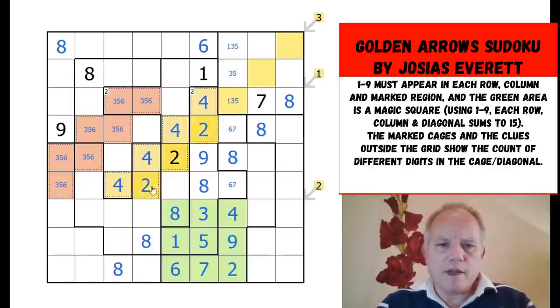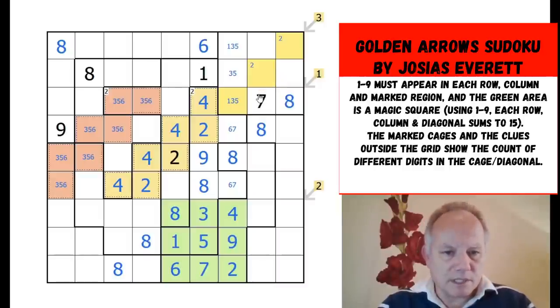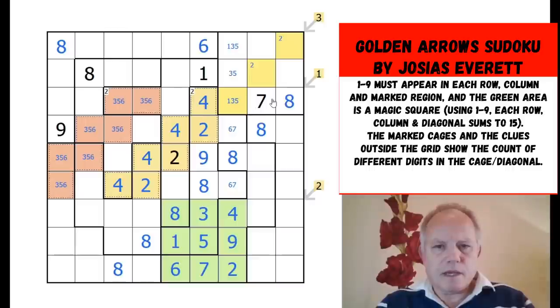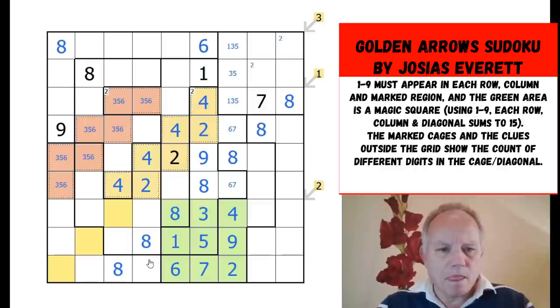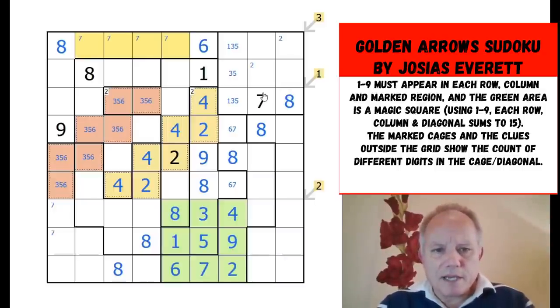Two has to be somewhere up here because we're getting three different digits all in this box — it's box-shaped, so I can call it a box. These digits don't contain eight or seven, so none of these can be eight or seven either. They couldn't have been eight anyway, but if they can't be seven, the seven in this shape now can't be on the bottom row — it's going to be in one of those two cells, which means it can't be there, and it's going to be in one of those cells for that region.